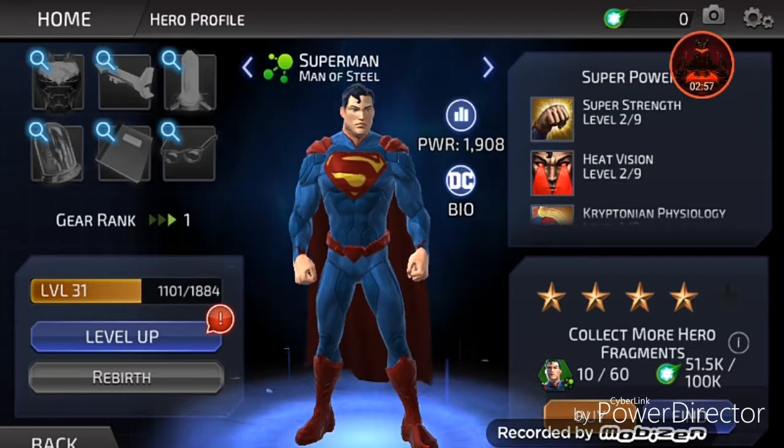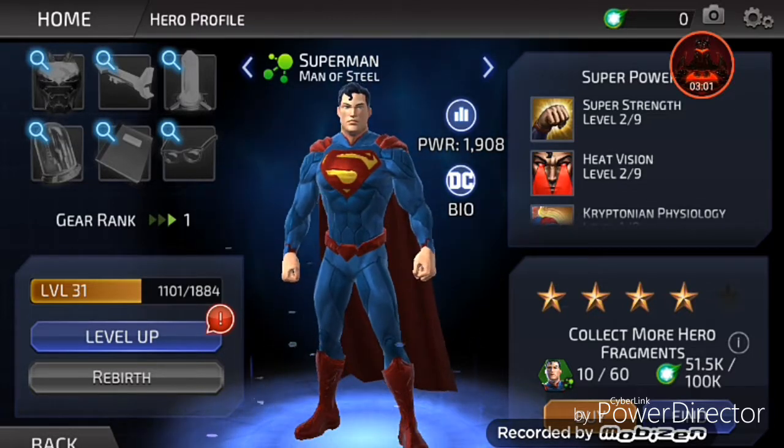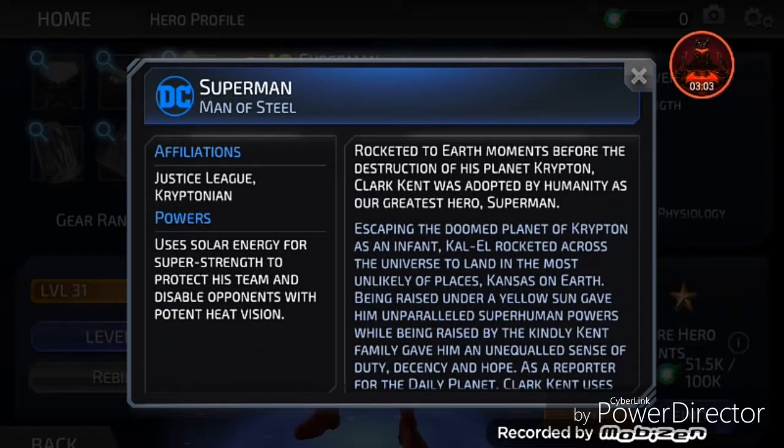His power is 1,908. He has four stars. Superman Man of Steel — his bio: Superman Man of Steel, affiliations Justice League, Kryptonian. Uses solar energy for super strength to protect his team and disable opponents with potent heat vision. Rocket to Earth — here's the story that everyone should pretty much know.